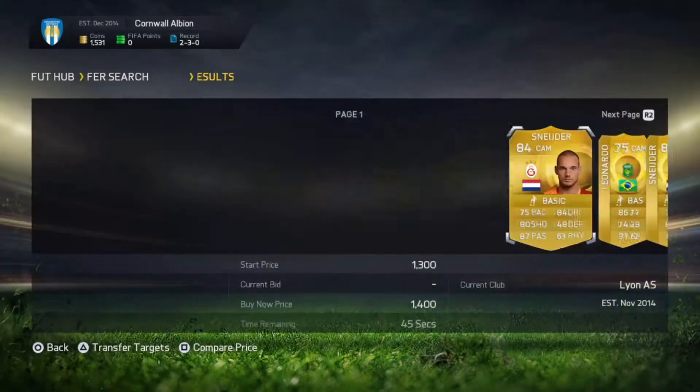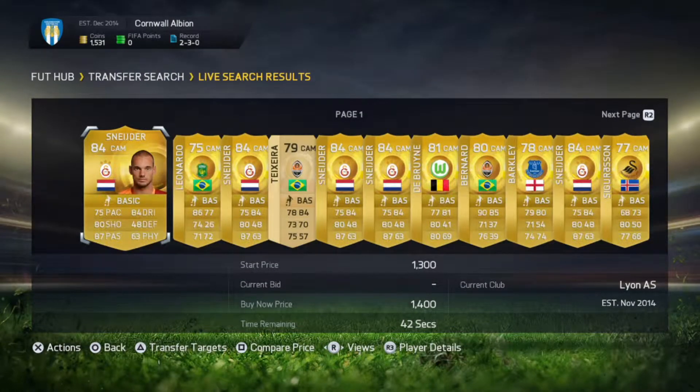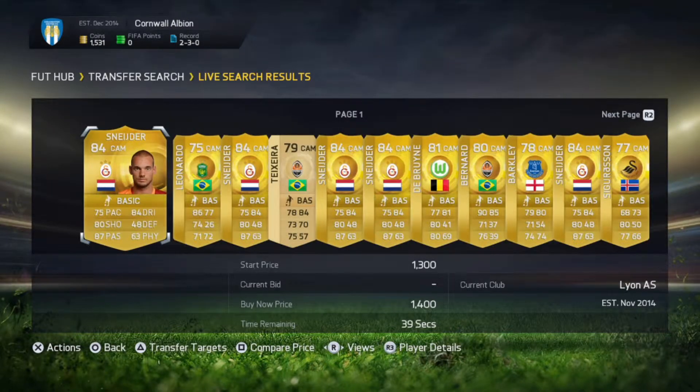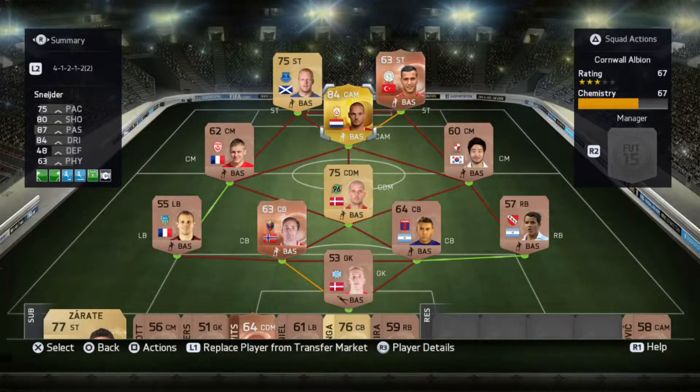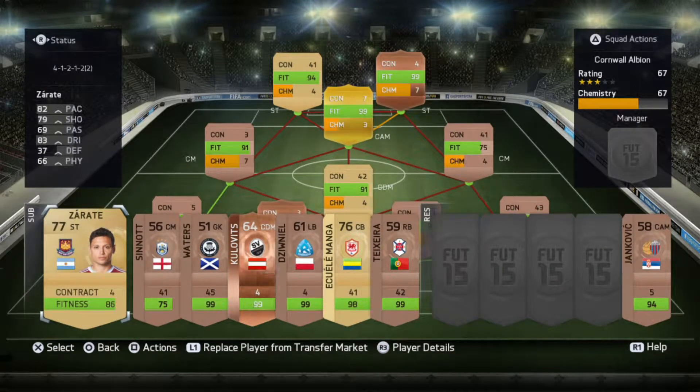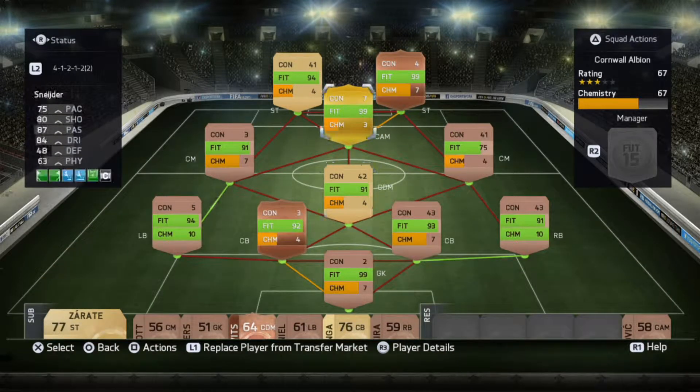Alright guys, today is the 4th episode of Road to Division 1. I changed the rules up a little bit. Instead of just choosing who I want, I go to gold and choose the position I want, then put the max bid on how many coins I have and just choose the first one on the page. So I got Schneider. Here's how the team is looking at the moment — Kadah and Naismith up front. Let's get right into the first game.